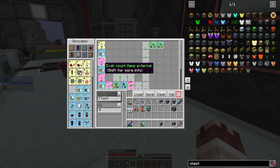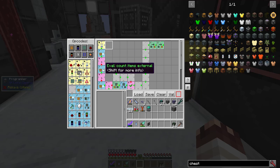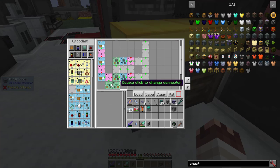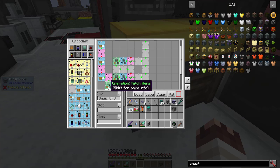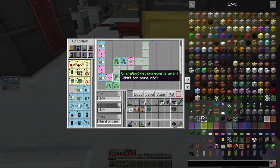It'll check each slot of the basic calculator for items, and if there are no items, it'll move on to the next check. RF Tools Control reads the docking station as having six slots — slots 0 through 3 are the inputs, and slot 5 is the output. If there's at least one item in the output, the program pulls the items and puts them into the chest on the east. Note that you can only extract from the bottom or the top of a docking station. If there are no items in any of the slots, the program runs the Get Ingredients Smart command.